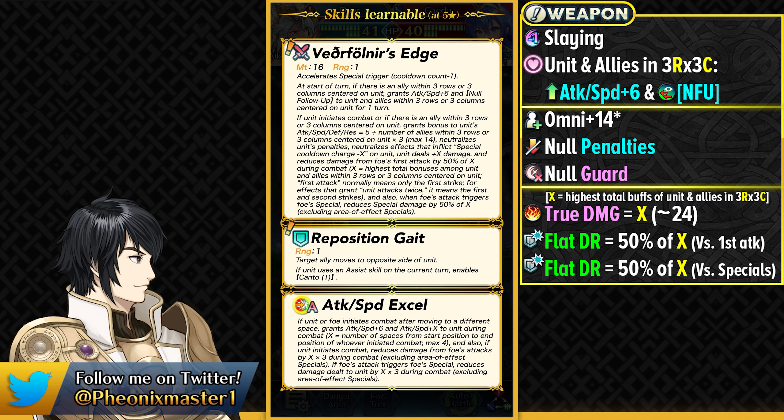She can run skills like Gust or Godlike Reflexes for even more unpierceable damage reduction. Then she's got Reposition Gate, and this is going to be an inevitable skill — unfortunately not inevitable for Cavaliers or Flyers, as they have officially confirmed on their Twitter account. Reposition Gate is likely going to be a 400 SP assist skill for Arena usage and is going to be a huge thing for Arena. Without Reposition Gate you'd be stuck running Rally skills, and unless you have a Dancer or Legendary Chrome or something like that, it is going to be really hard to have any kind of movement utility. This gives the unit who uses the assist skill Canto 1.